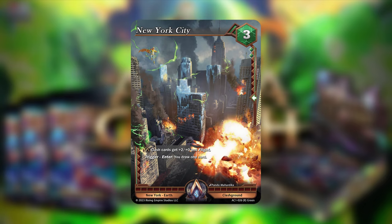Running New York City against Mean Streak or Torque could be pretty rough because you're giving your opponent free flight, which lets them block your flyers. So it's definitely something to consider in those matchups. That's it for the two Clash Grounds.